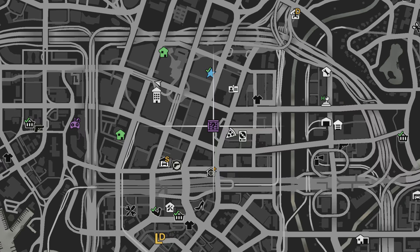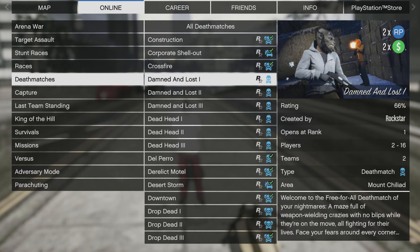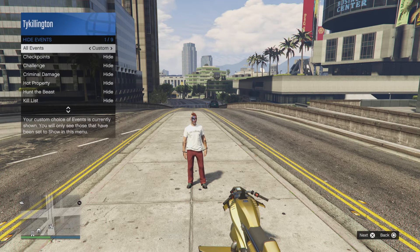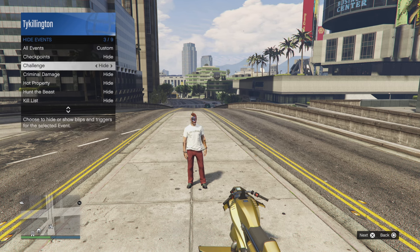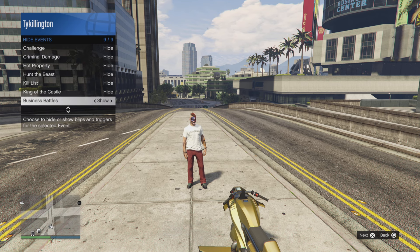For Double Cash Money bonuses this week, you can start by finding the G's Caches located around the map each day. You'll also have Double Cash Money on community-created jobs — select ones — and on Halloween-themed Death Matches. Free Mode Events will be Double Cash Money as well, but make sure they're visible via the interaction menu. Armored Truck Robberies are also paying out Double Cash Money.